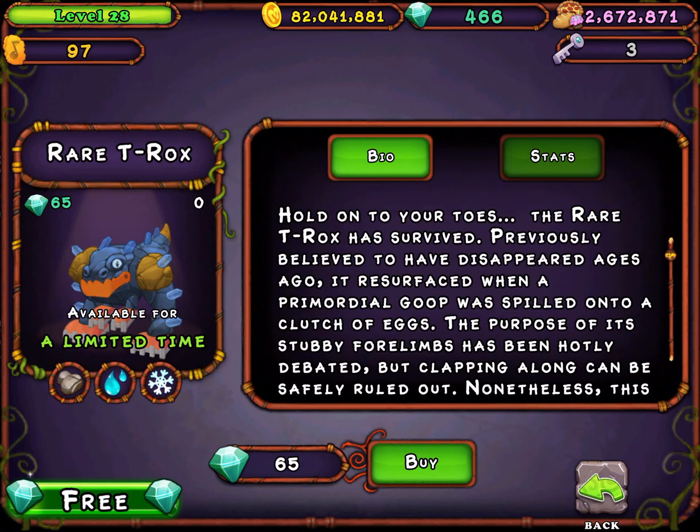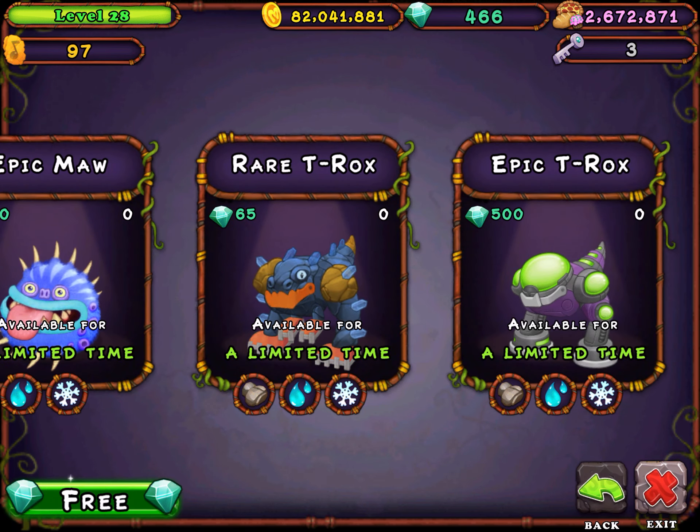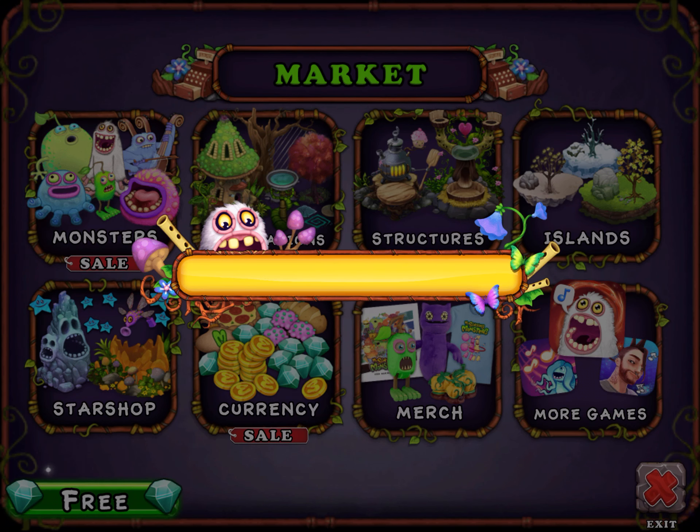Welcome back to MSM Tutorials. I am your host, the editor of the channel, and today we're going to be learning how to breed the awesome Rare T-Rox. He has some crystals poking out of him. He looks similar but almost fairly similar to his counterpart, regular T-Rox — he has crystals in different places and has different colors.